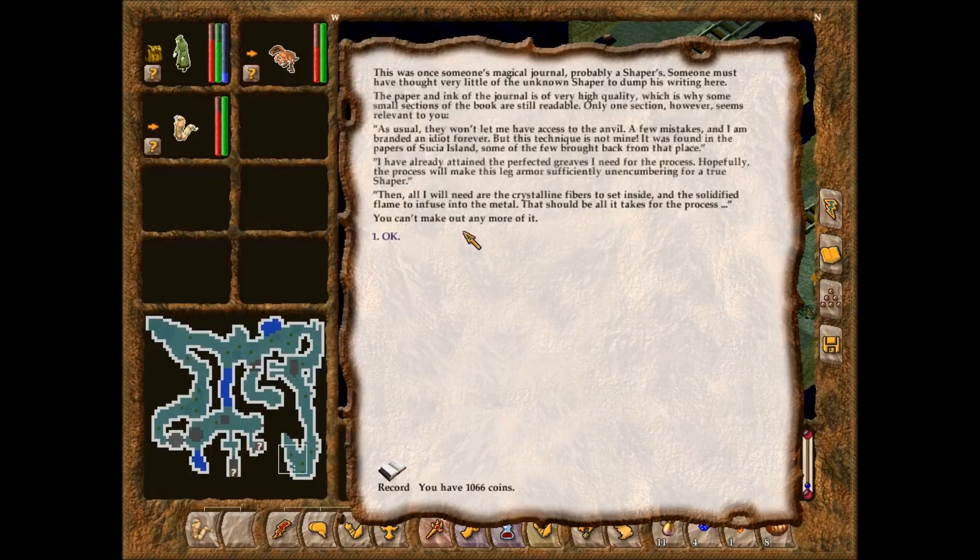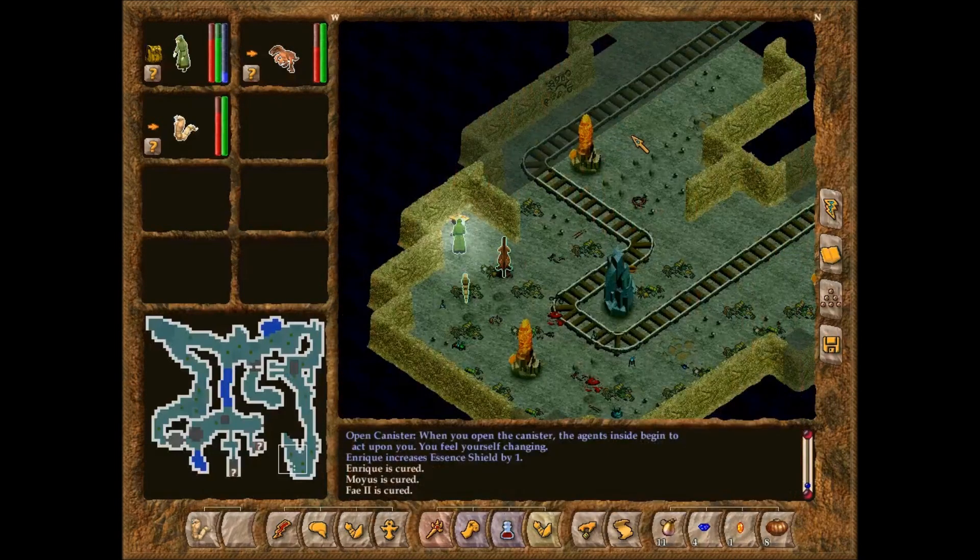Essence shield — that sounds useful. This was once someone's magical journal, probably a Shaper's. The paper and ink are of very high quality, which is why some small sections are still readable. One section seems relevant: 'They won't let me have access to the anvil. A few mistakes, and I am branded an idiot forever. But this technique was found in the papers of Susia Island. I have already attained the perfected greaves I need for the process — it will need crystalline fibers set inside, and solidified flame infused into the metal.'